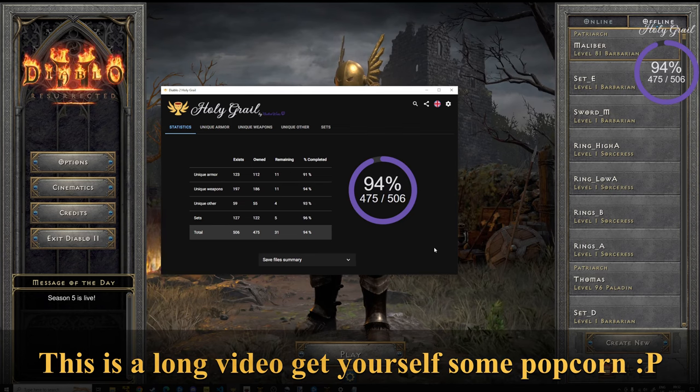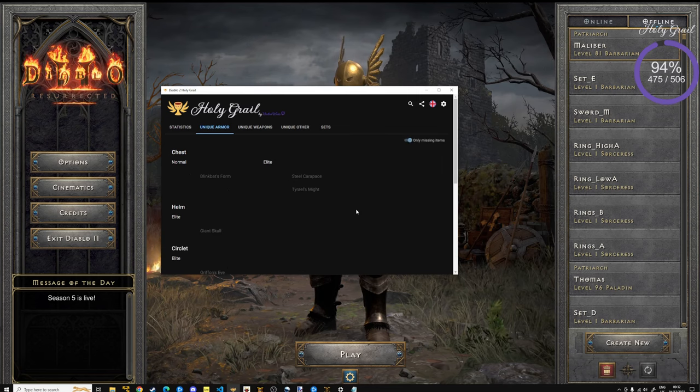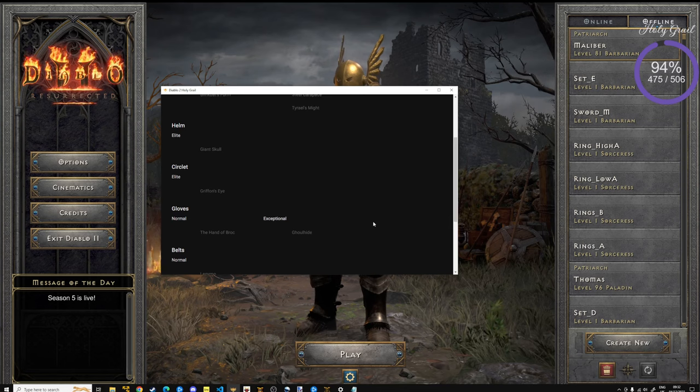I'm using this crazy program I've shown in another video. You can see I'm on 94% and only 31 items away from having all the items in the game. I was playing a lot with my paladin and it wasn't going fast anymore, so I started searching the internet to see what I could do to increase the speed of finding these items — including the Mara's Kaleidoscope, which I still don't have.